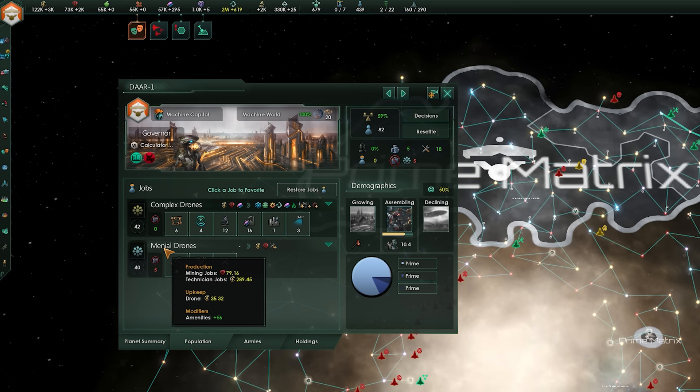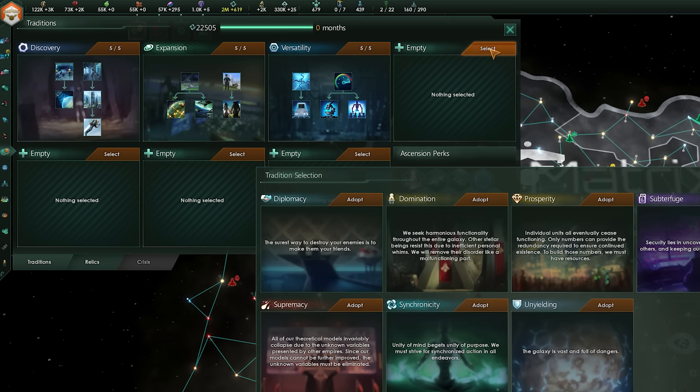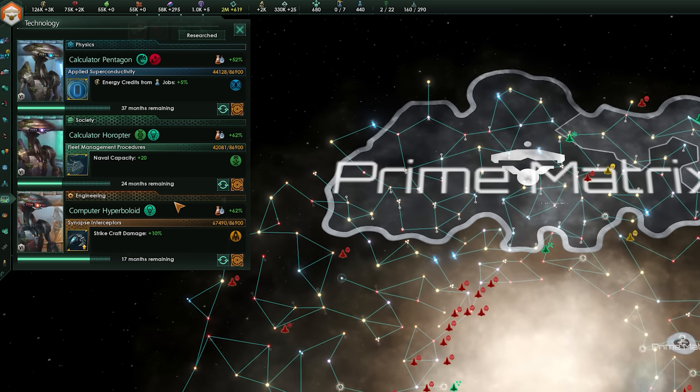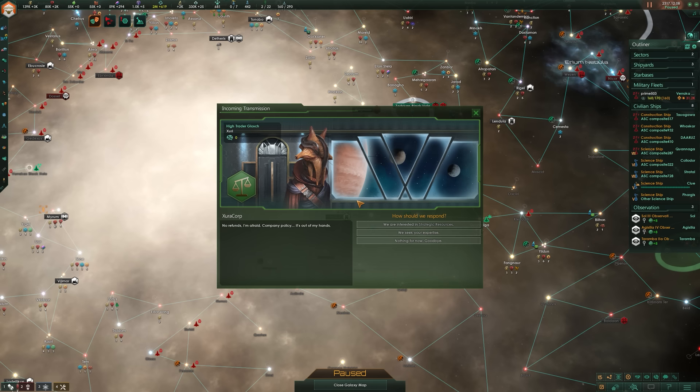Traditions are another brief one — most tradition trees have options that improve the production of certain workers or resources, so look at them when picking to get the most out of them. These are percentage-based increases to current production rather than flat increases. Research is also worth mentioning: completed techs that increase resource output are worth pursuing if you need that resource, though since you'll complete all techs by the end anyway this happens naturally over time.